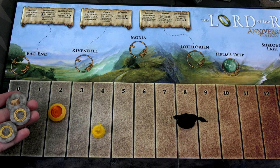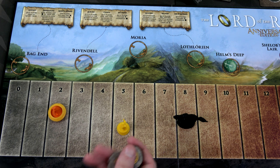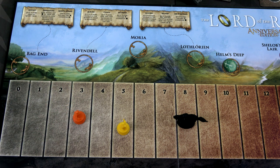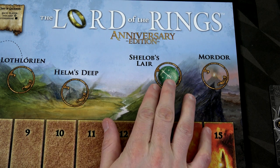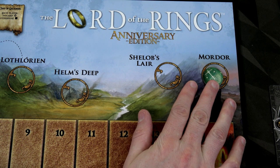To finish Helm's Deep we check life tokens: Frodo has two rings and a heart but no star — he moves up one on the corruption track. Sam has two hearts and one ring, so he also moves up one. Sam gives the ring back to Frodo. We completed Helm's Deep, but Shelob's Lair is probably the hardest board and that's where we're going. I am super bummed Frodo has the ring because he's so close to the eye, but it is what it is.